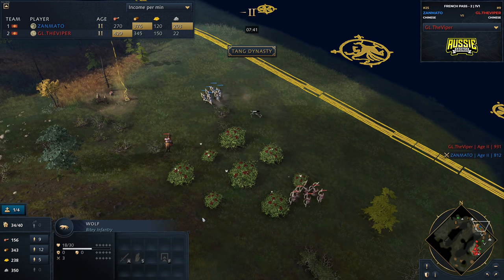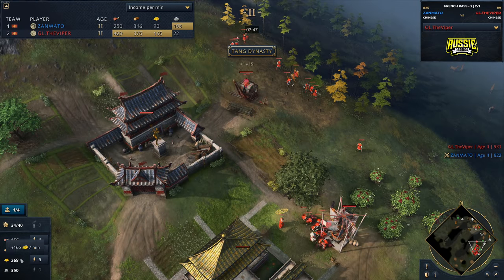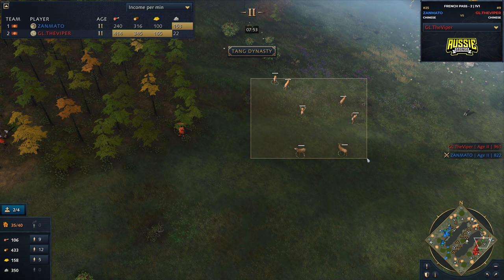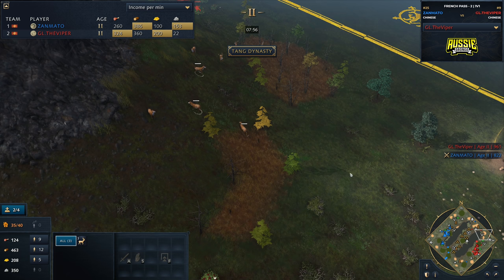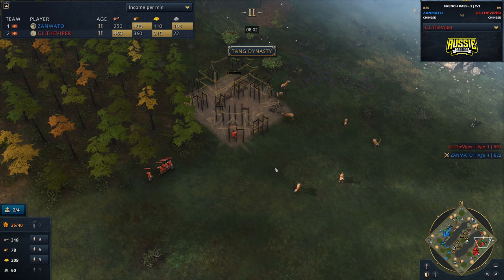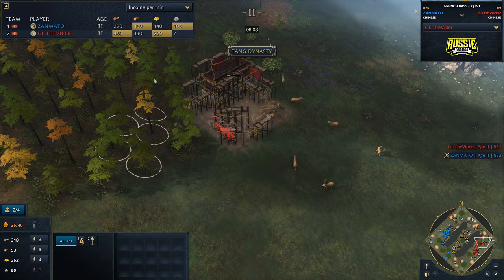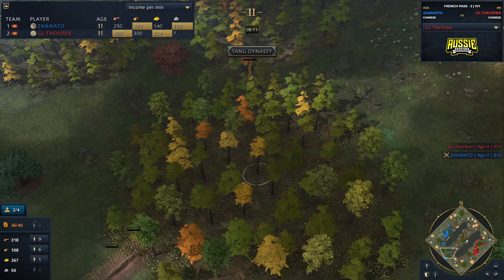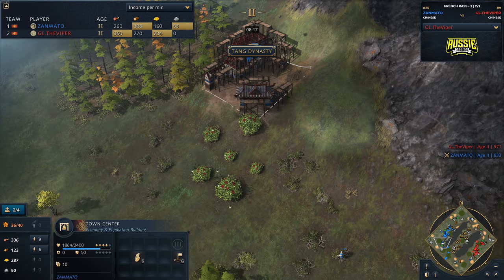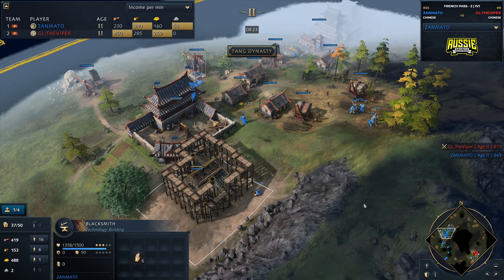Look at this from Zanmato — a little bit of an aggressive wall towards the middle, and a second town center from Zanmato as well. A blacksmith is coming down for him as was suspected. He did spot this out from Viper. Now we see the Barbican going down, Viper going to be going for that dynasty. Eight minutes is the timing for Viper at this point.